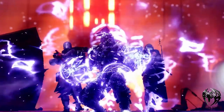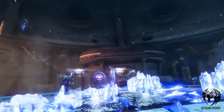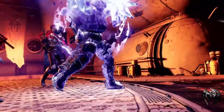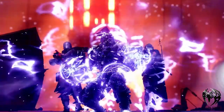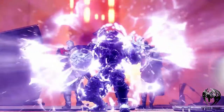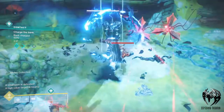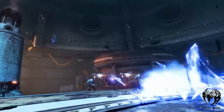Here is the most exciting part of the trailer - we can see the Titan wielding his brand new super. When he activates the super, he gets fists of ice on both hands. Then we can see when he smashes the ground like Hulk, a flow of icy walls goes forward and destroys everything in his way. This new Stasis-based super looks like a Fist of Havoc, but instead of an area of effect that is round, this super's area of effect goes directly in front of you and goes quite far as well.